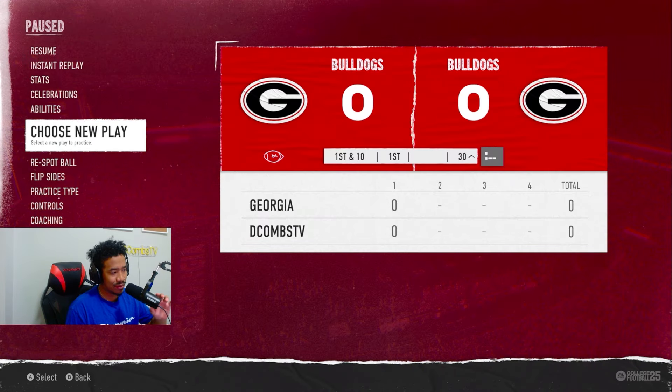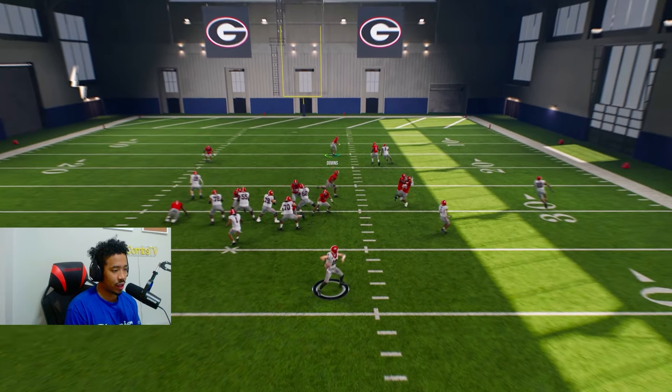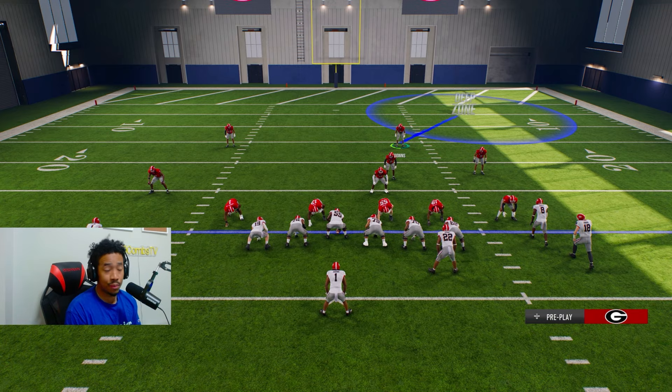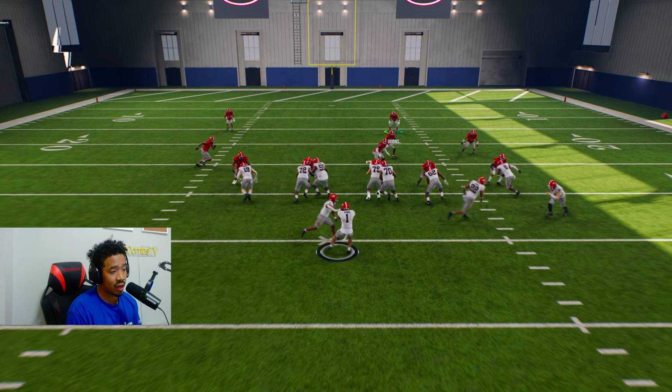Hopefully what I said made sense and the recommendations I've given to you guys make sense. Those adjustments should be pretty straightforward and pretty easy to do - pretty easy setup. To me, I think this is one of the safest ways to stop it, whether they run that jet sweep, whether they run a direct snap or the trick play. I've had pretty much good success - I haven't really had anybody running crazy on me with the Wildcat. That's my recommendation to you guys. Let me know down in the comment section if these changes did help you. If it did, make sure you hit that like button, subscribe, and we will see you guys in the next video.